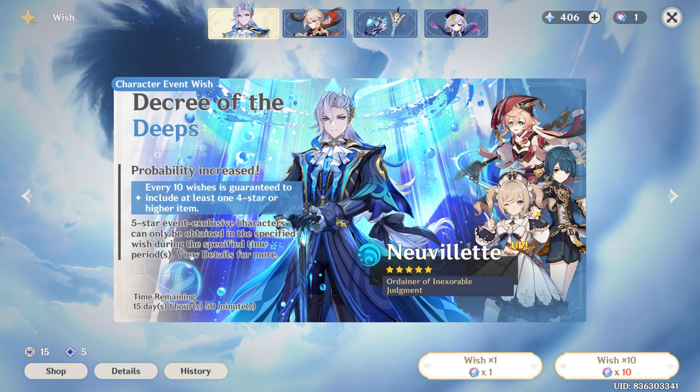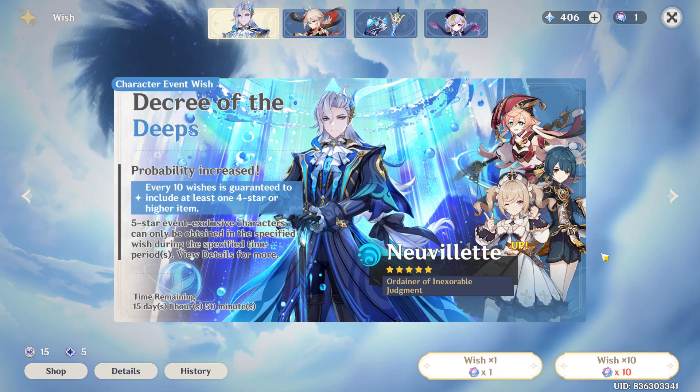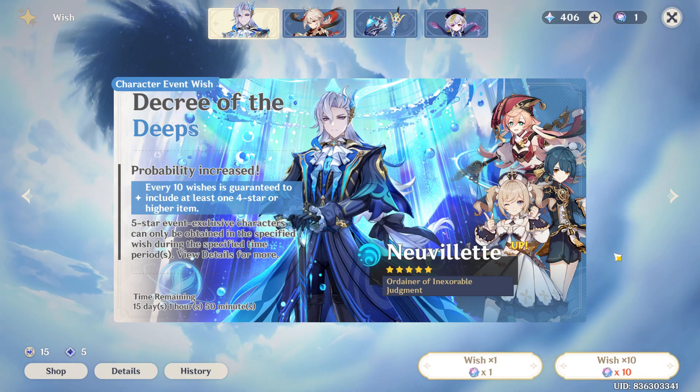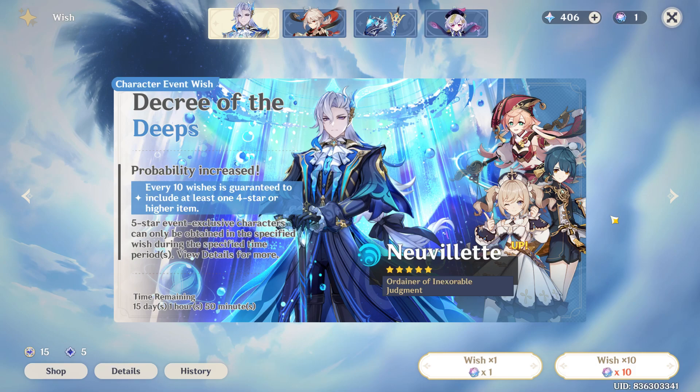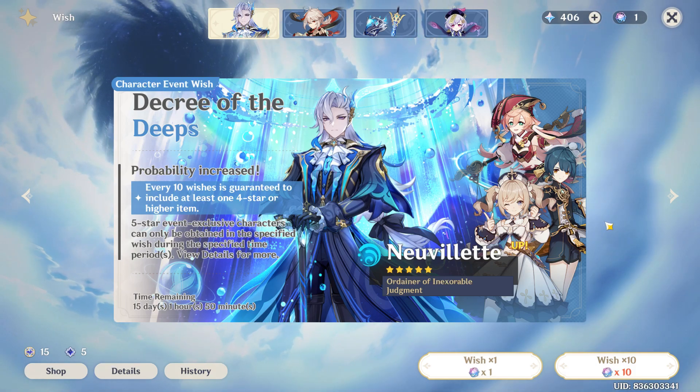Ayaka will come in another event, so all you have to do is wait until the Ayaka banner is available. Also, if you make a wish 90 times, you are guaranteed to get the Ayaka character in Genshin Impact, and then you can enjoy the character.